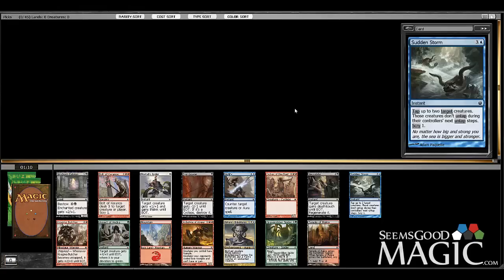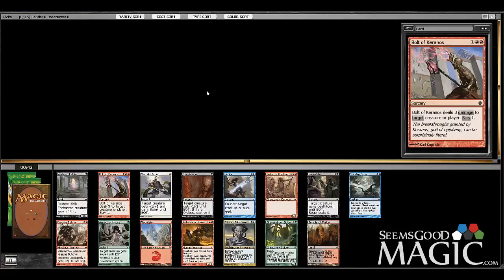Hey everybody, Alex from seemsgoodmagic.com here, doing the first of many Born of the Gods drafts. My strategy at the end of Theros was red-white, primarily red-white — even forcing red-white was fine. Sharing cards with other red-white players didn't really matter all that much because mediocre red-white decks win in this format. I think it's because the removal is so expensive, which is why aggro works so well even when it's mediocre.